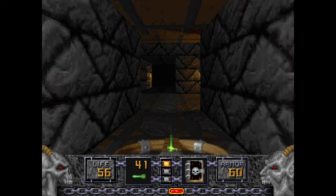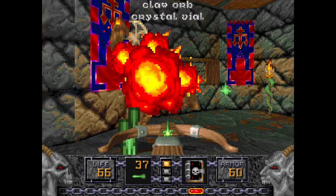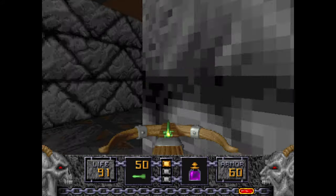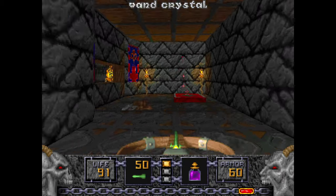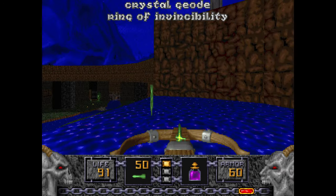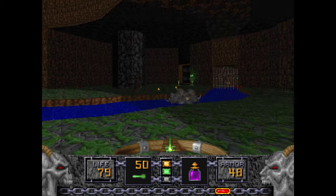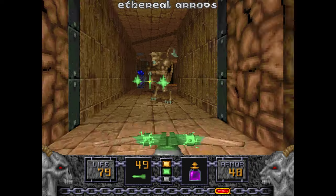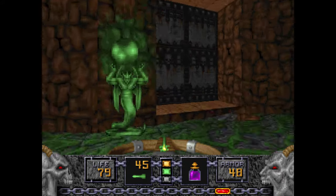We can press these buttons to open up some areas, including this portal. But first we're gonna grab some more stuff — like a wand crystal. Now we're gonna go in here because it has a Ring of Invincibility and the green key. That Ophidian is still shooting at us — what an asshole. But now we can go in the green key door, either one of them. We're gonna go through both just to clear it out.